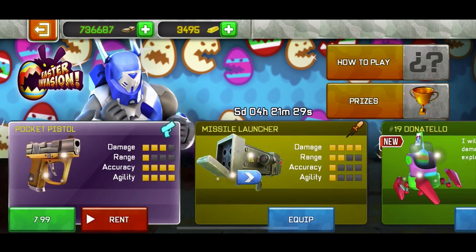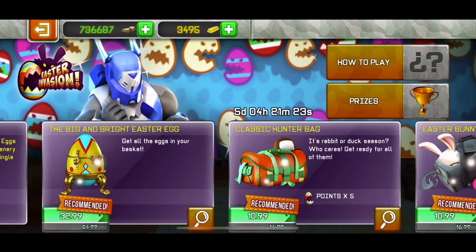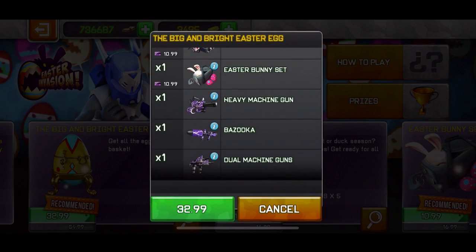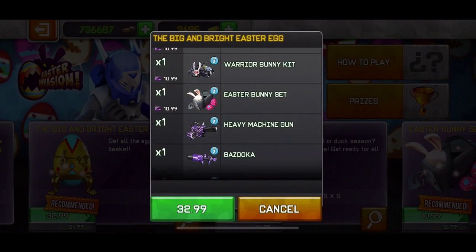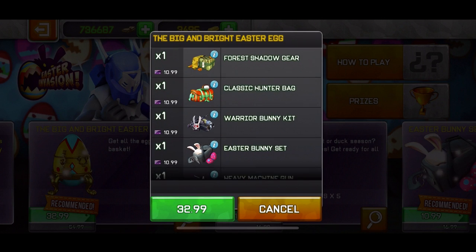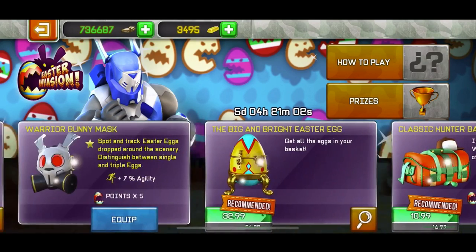So far the only things I'd strongly recommend are the pet and the warrior bunny kit. There's also a 33-euro bundle that gives you some weapons — the hunting rifle, a heavy machine gun, a bazooka-type weapon — along with all those bundles I told you not to buy except one. So don't buy that either.